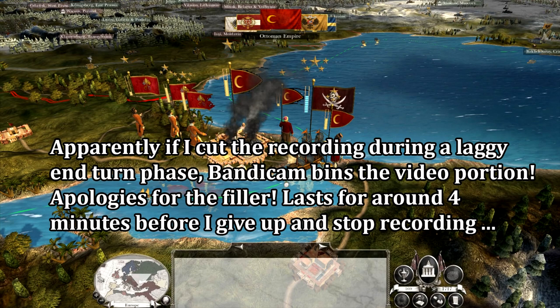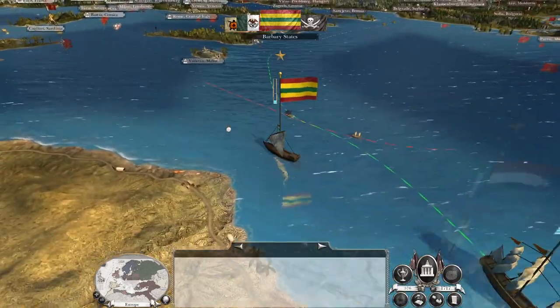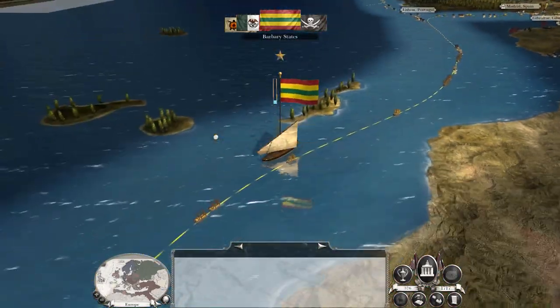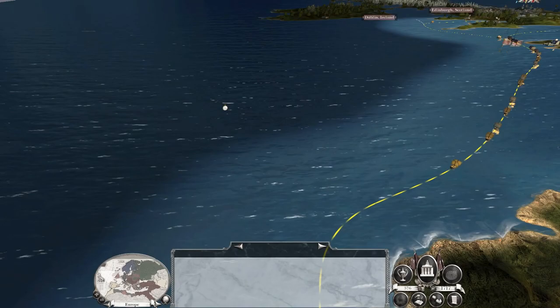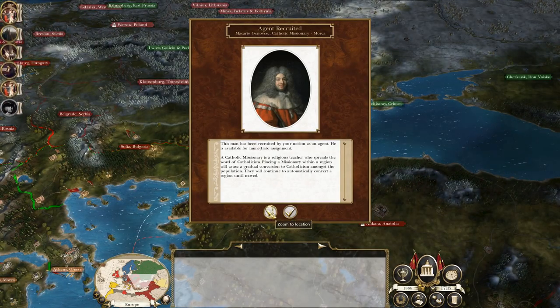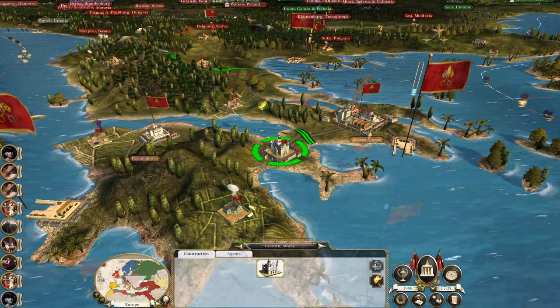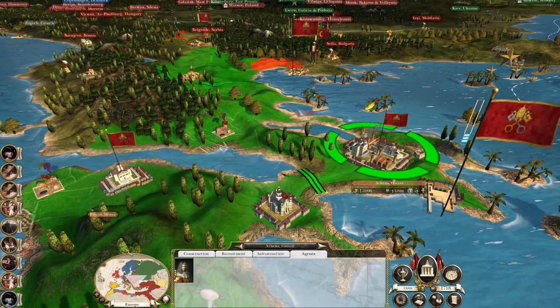Creating more troops to send eastwards — and we've hit the Ottoman end turn once more. I'm going to cut the recording then bring you guys back when things are moving again. And we're back moving again — obviously there's another Mughal stack on the move. It will be pretty critical in a war against the Mughal Empire to have a strong naval presence to intercept and prevent any movement of troops. We've got a Catholic missionary in Morea — Mughal territory is slowly being converted. He gets moved over to Athens to start reducing religious unrest and growing Catholicism.